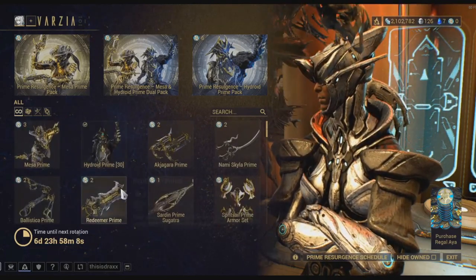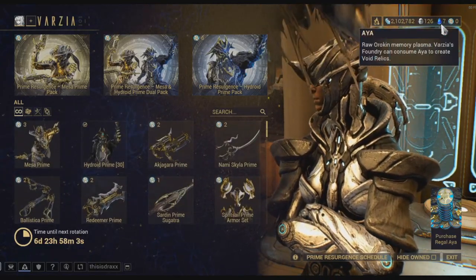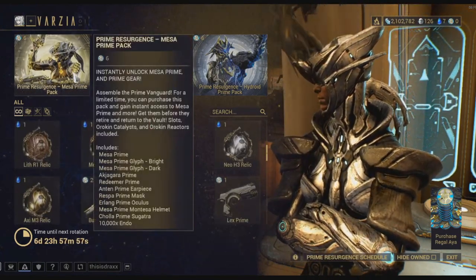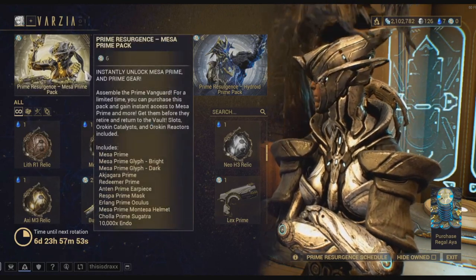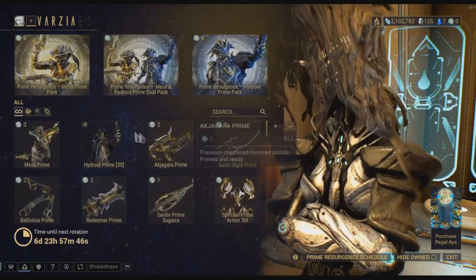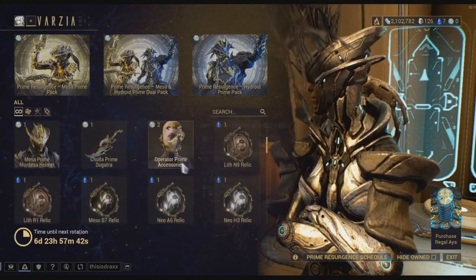We got the new pack, and we have about one week left. As you can see, I spent pretty much all of my Aya on the pack that came just before this. You also got the Mesa Prime pack right here for 6 Regal Aya, this one for 10, and another for 6 up here. So you know what this means — back out to farm.